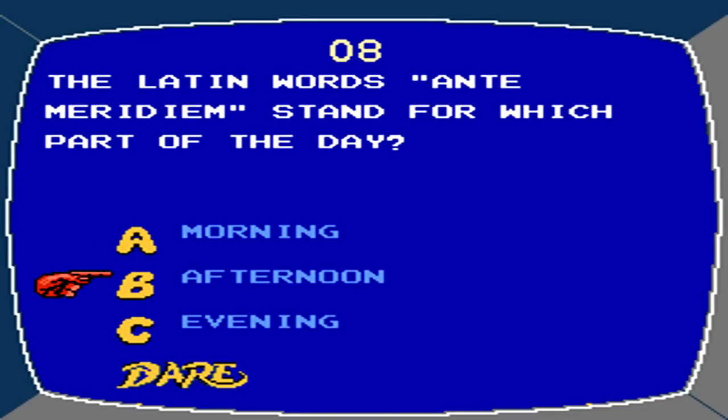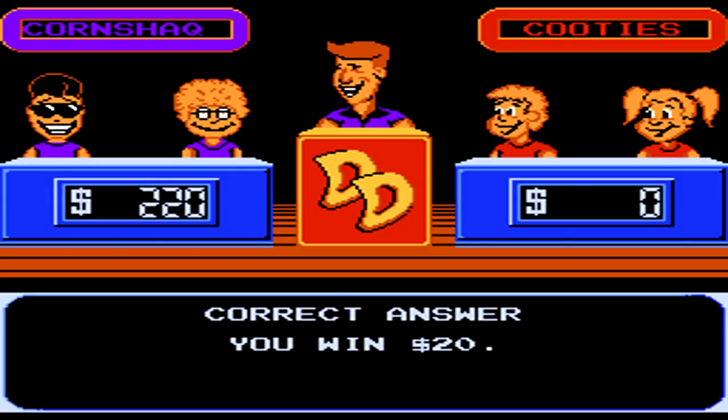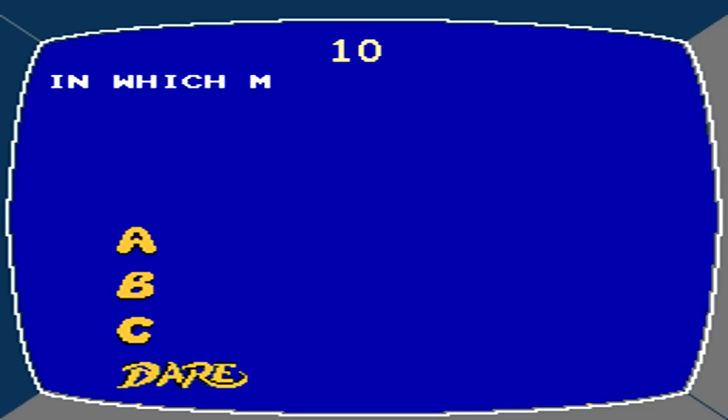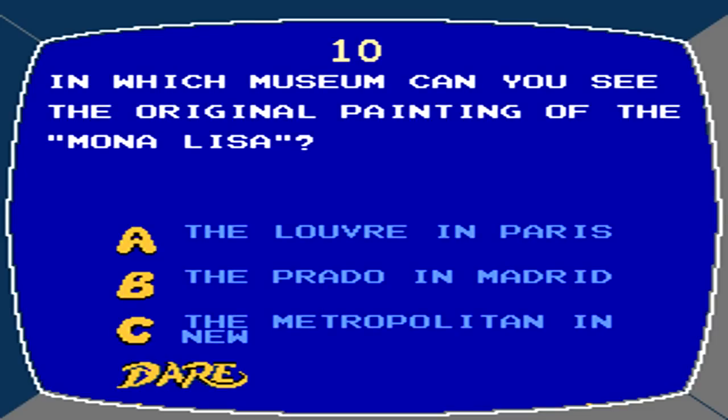It ended up running for several seasons and changed a little bit, eventually becoming Family Double Dare, featuring families of teams facing each other. The show ended up running until 1993, and was eventually also brought back briefly for Double Dare 2000 in 2000.